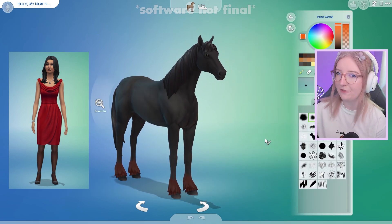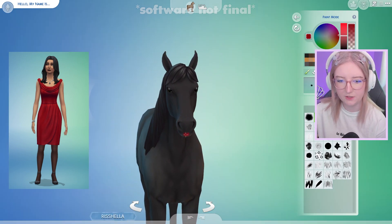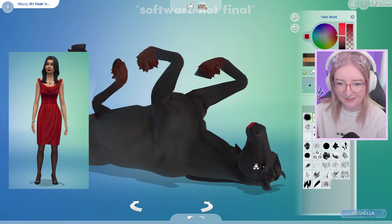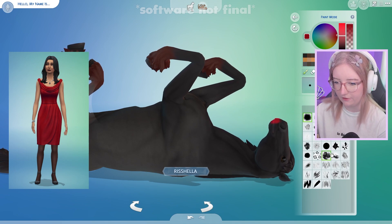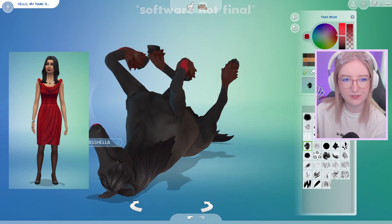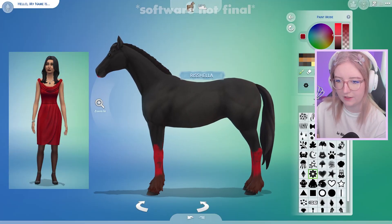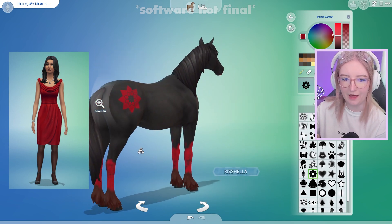Now I'm gonna go into paint mode and give her a couple of her iconic definable features. First and foremost, she needs her beautiful lipstick. It's kind of awkward trying to paint a horse lipstick because I can't really get under the chin very easily. I feel like that's a pretty good job. I'm also gonna add a couple of red details on her — she's so luxurious but also trendy. I want to add some red around her hooves. It kind of looks like blood. Should we be worried about Bella? I also want to add some flowers on her, just because roses make me think of Bella. I'm gonna give her a little flower mark here.